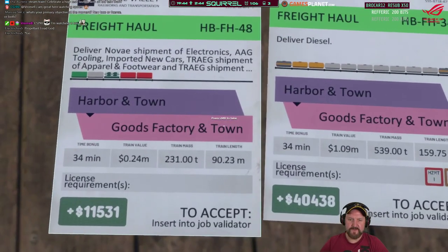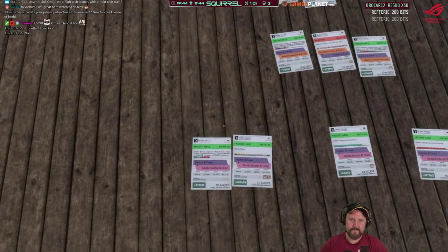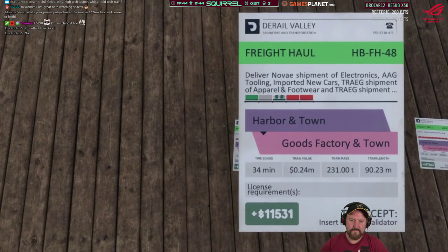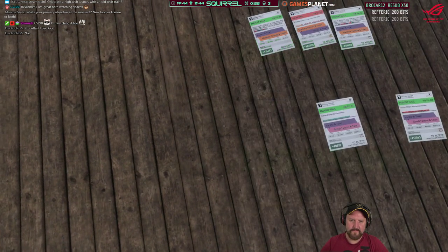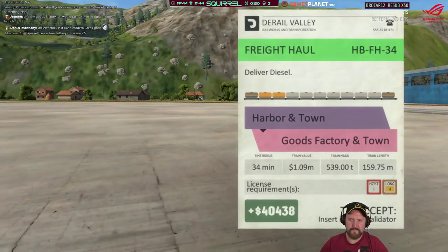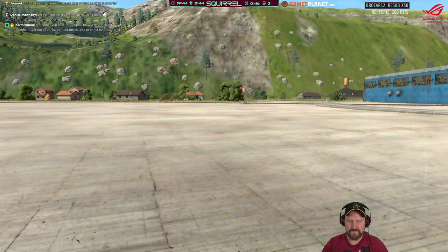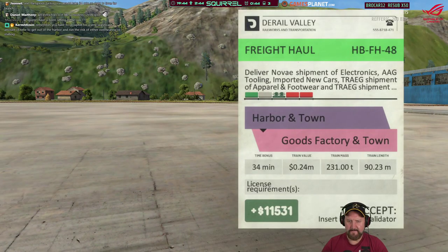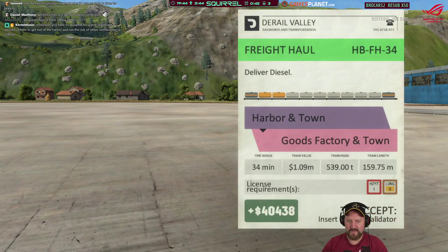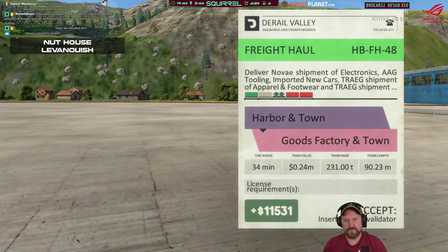Trouble is, I'll have to set them up. Come to the goods factory, which we've done before. We want to hand that one in first, so we want to pick this one up second. We want to get this one first.